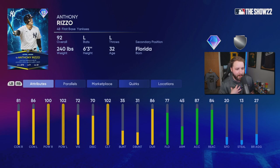From where I'm at, I already have Frank so I don't really need Rizzo. I know the majority of you guys don't have a first baseman at all. I think a Josh Bell Face of the Franchise is almost just as good as this card in my opinion.